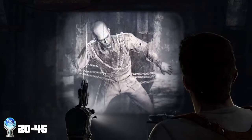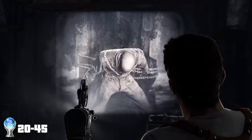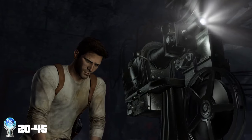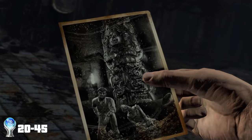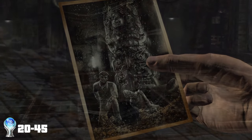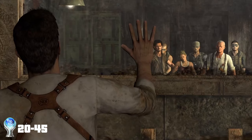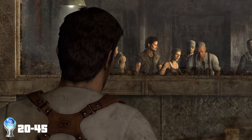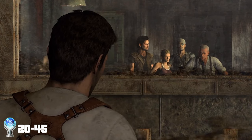We then come across a projector that is playing a reel showing a zombie-like Spanish soldier, and a note describing that El Dorado is actually cursed. We manage to escape the bunker and head back to where we left Alina, and to absolutely nobody's shock, she has been captured by Roman. We have to fight through a bunch of enemies, both human and creature, before heading back to the surface.